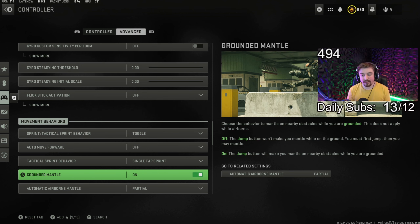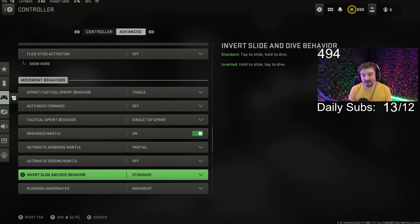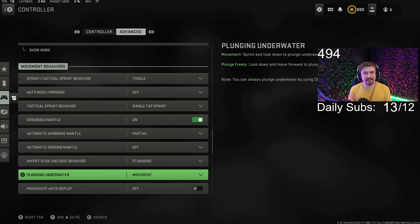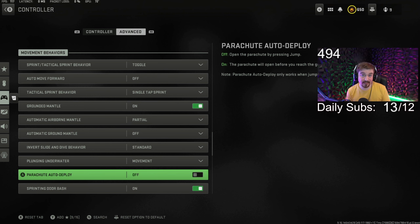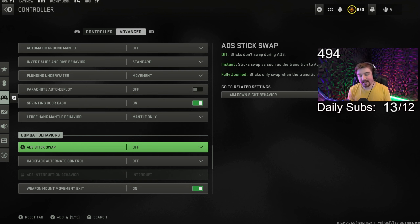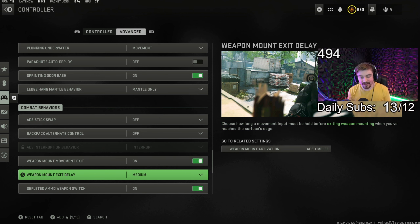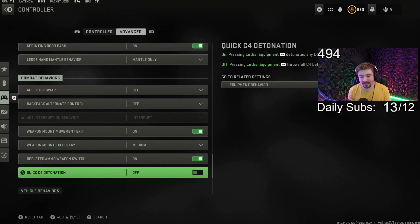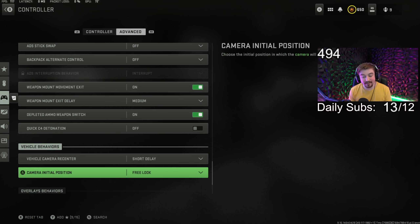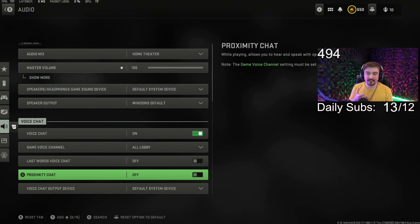For movement behaviors: sprint tactical sprint behavior is on toggle. Auto move forward is off for the same reason auto sprint is off — because of pistols and shotguns. Tactical sprint behavior is on single tap sprint, so you don't have to double tap every time. Grounded mantle is on, automatic airborne mantle is partial, automatic ground mantle is off. Invert slide and dive is standard. Parachute auto deploy is off because you want to hit the ground as quickly as possible. Sprinting door bash is on. Ledge hang mantle behavior is mantle only. Weapon mount movement exit is on, weapon mount exit delay is medium. Depleted ammo weapon switch is on. Quick C4 detonation is off. Vehicle and overlay behaviors are all default.